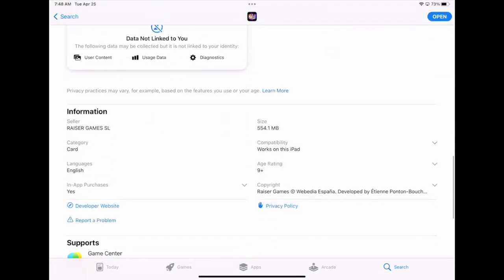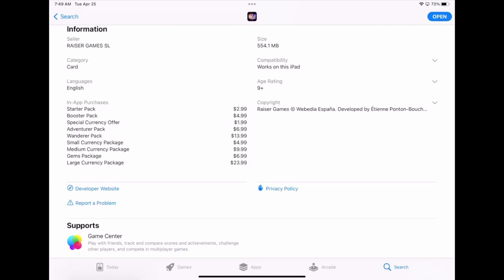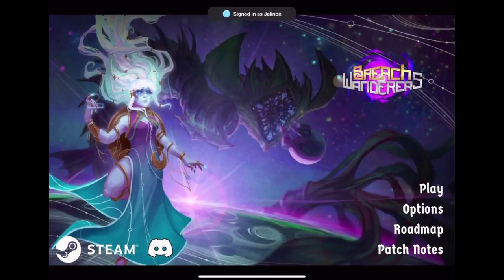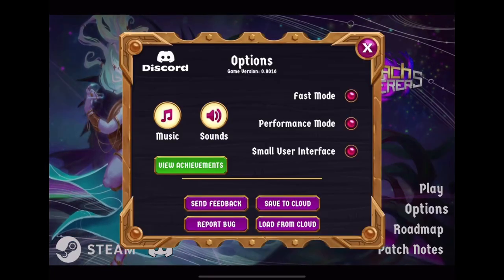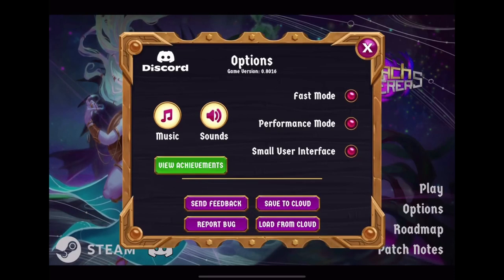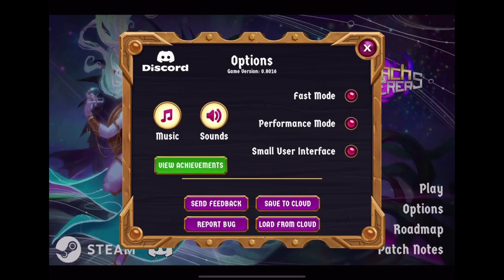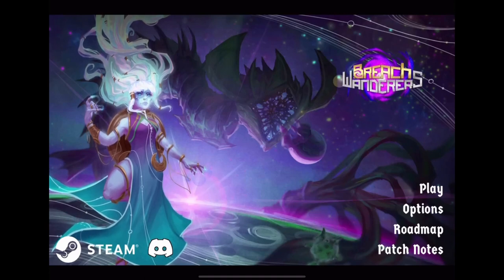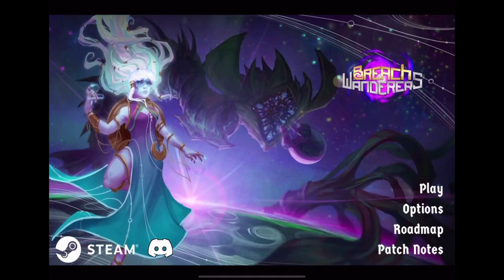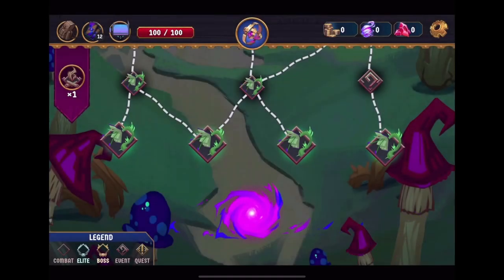There are also in-app payments, so that's another thing to check out if you are worried. Let's go back into the game. Options: we can check fast mode, performance mode, small user interface mode. I'd prefer it large, I think, just because my old eyeballs might need some help these days. I remember when I could look at a normal Game Boy in the sun. Without further ado, let's dive into the Breach.